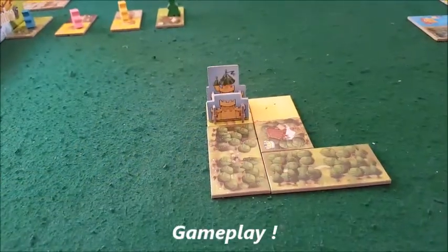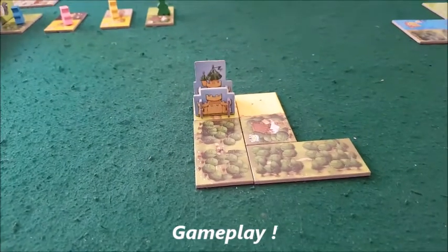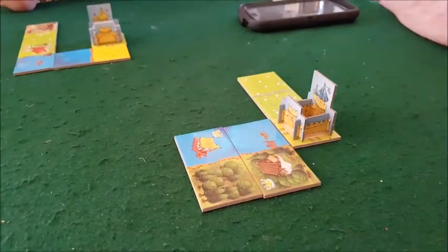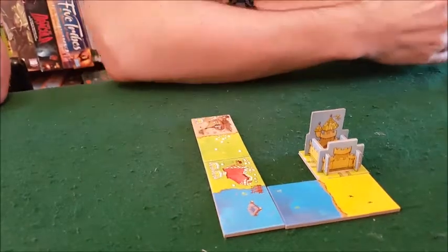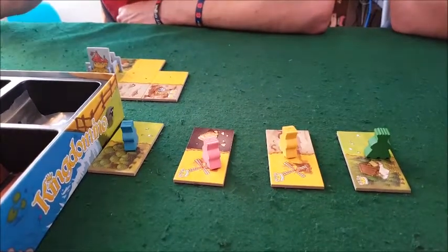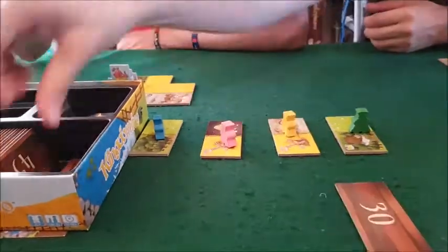Welcome back to the gameplay segment — we've played about three or four rounds. You can see my kingdom here, which I'm calling Sherwood Forest. That's Tony's with a Viking theme, Martin's kingdom, and Dave's over there. We've already chosen from the current row, and now Martin's going to draw the next tiles and seed them.